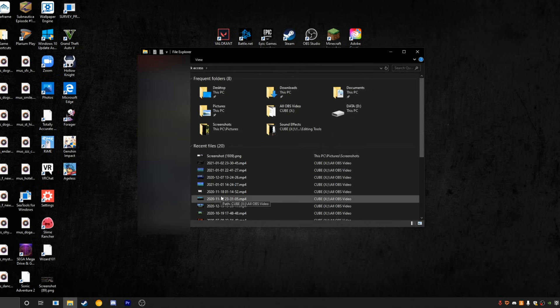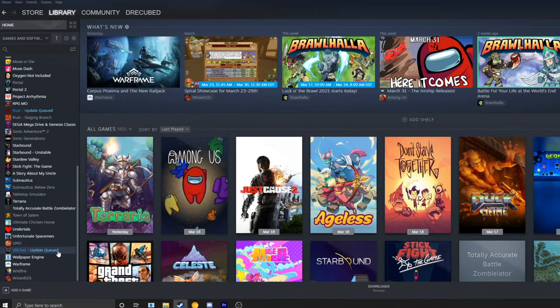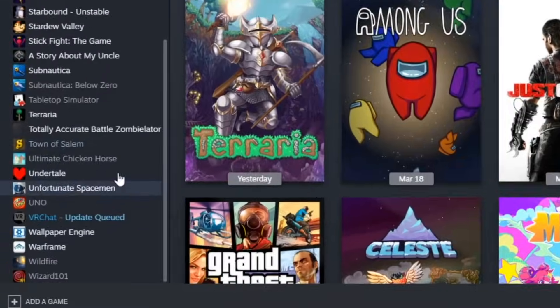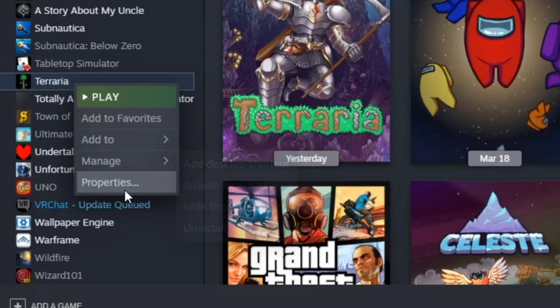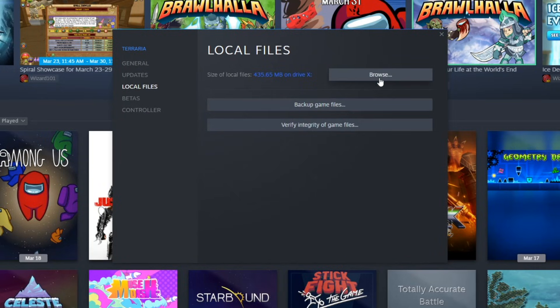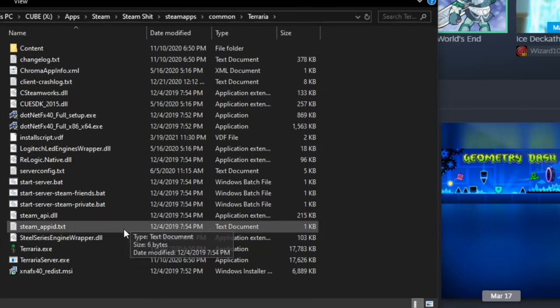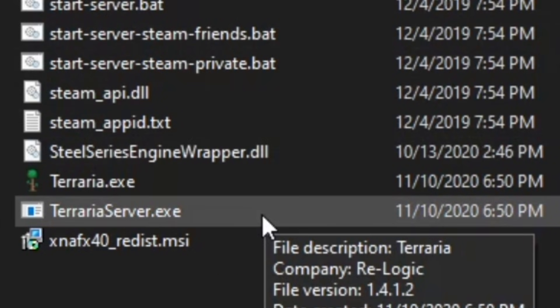The first thing you're going to want to do is open up File Explorer and navigate to where you have Terraria installed. If you don't know where that is, alternatively you can open up Steam, right-click your installation of Terraria, click Properties, swap to the Local Files tab, and then press the Browse button. This will open up File Explorer right where we want to be. In this folder you'll see a lot of stuff, but what we're looking for is TerrariaServer.exe.